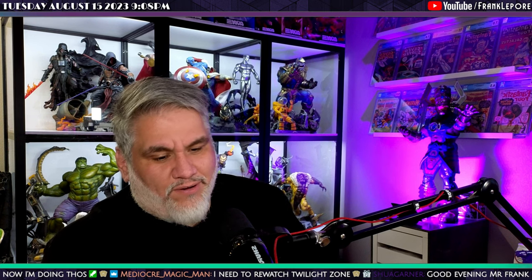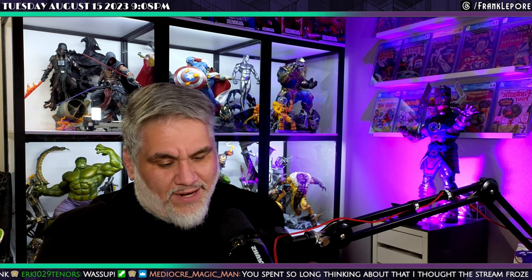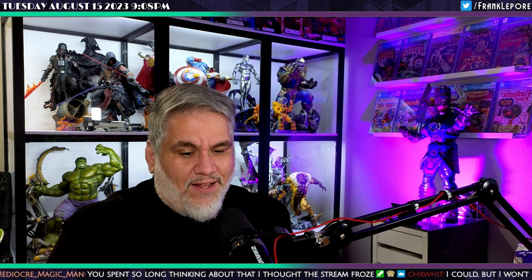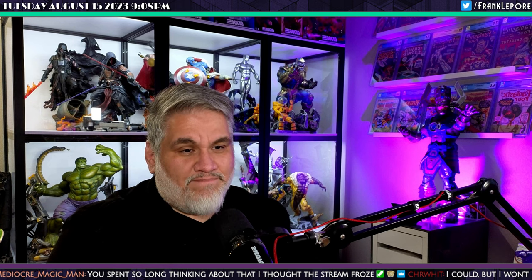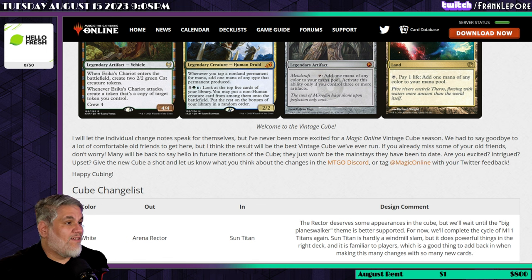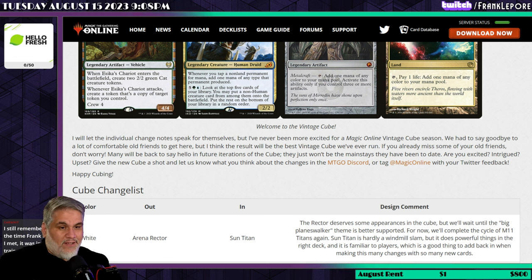Welcome everyone. Today there was an article on MTGO.com about the Vintage Cube that comes out tomorrow, August 16th. Ryan Spain, one of the MTGO designers who worked at Wizards of the Coast for a long time and now works exclusively on Magic Online, put out an article. It covers what might be the largest change to the Vintage Cube in its history — approximately 80 cards were changed — and we're going to go over them today.